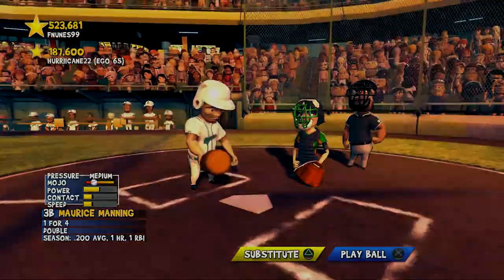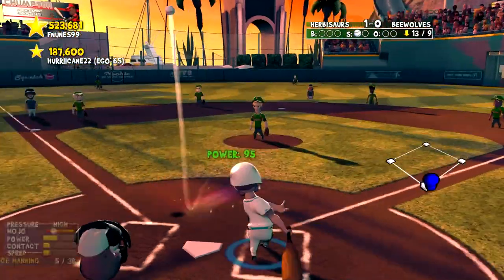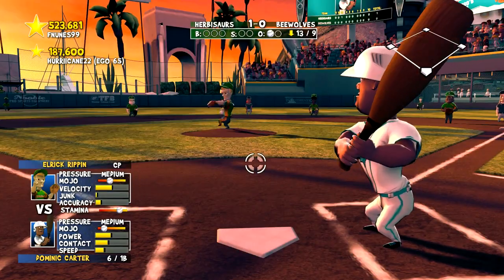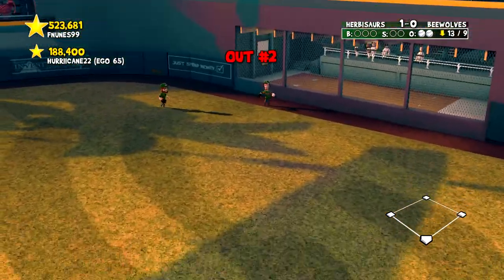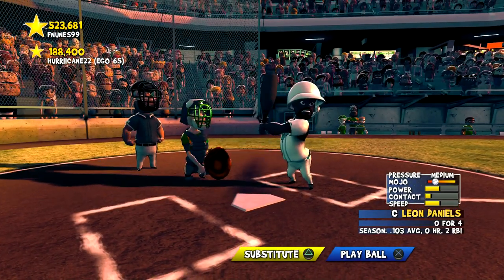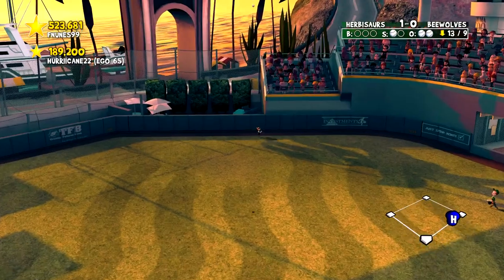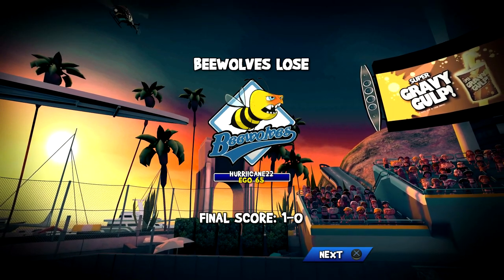Now we have to keep this game going somehow. Maurice Manning pops it up to deep third — out number one. Dominic Carter pulls it deep to right but it's caught on the track. Down to our final out — it's Leon Daniels in the 13th inning. It goes deep to center but not deep enough. We lose 1-0 in 13 innings.